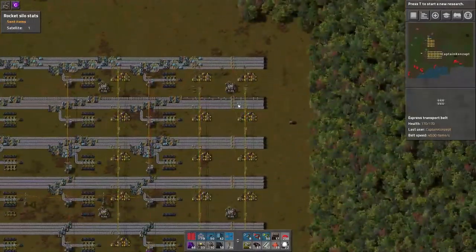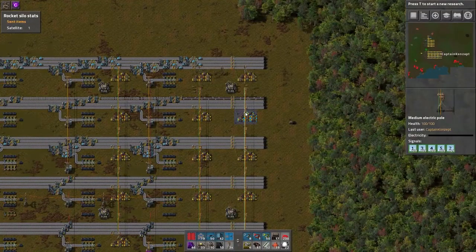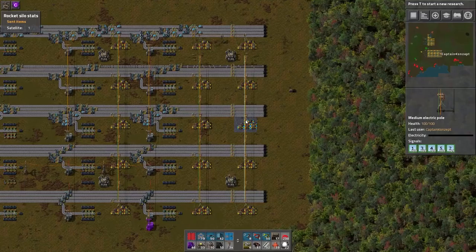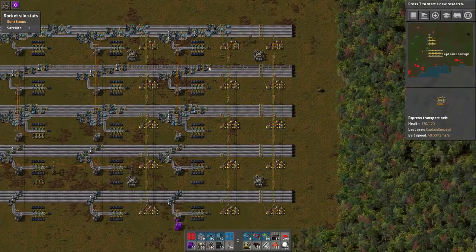I did the same thing at the end to measure overall throughput and gave every lane a number — one through five — and it sorts them by throughput automatically. Here we can see lanes one, three, four, and five have equal throughput, while number two is flattening out due to throughput issues.